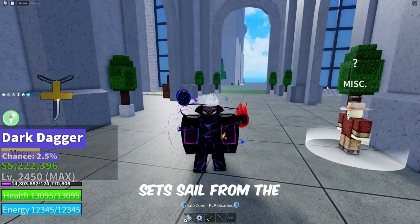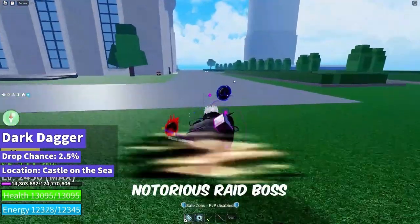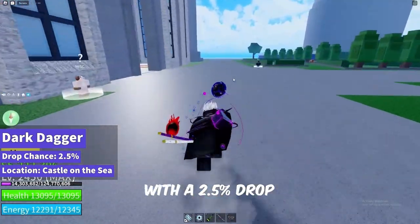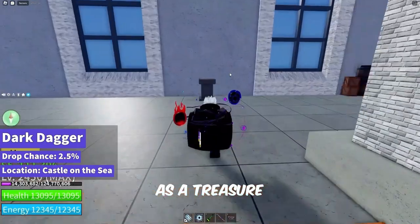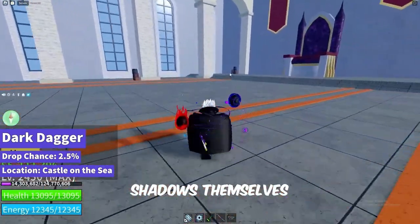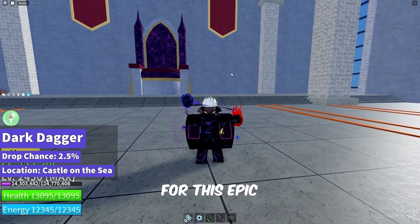Our journey sets sail from the enigmatic Castle on the Sea, where the notorious raid boss Rip Injra awaits. With a 2.5% drop chance, the legendary Dark Dagger emerges as a treasure forged from the shadows themselves. The Castle on the Sea's mysterious aura sets the stage for this epic confrontation.